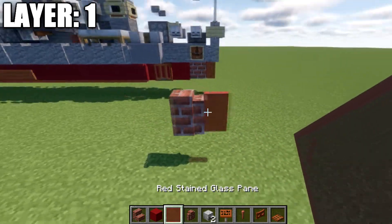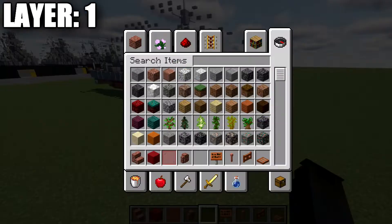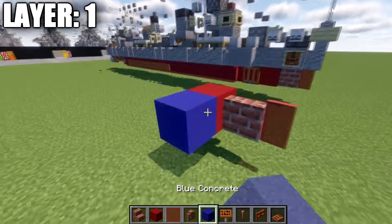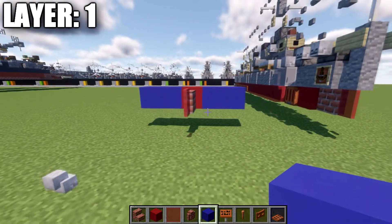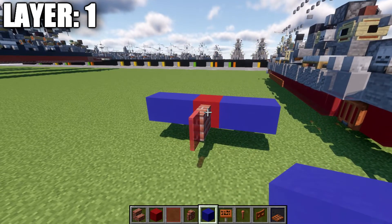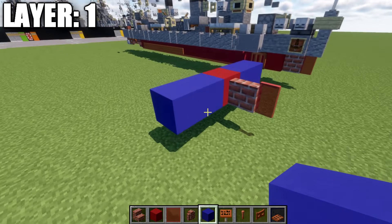We're going to have a red stained glass pane going off the wall forward, and then a red concrete block going back from it. At this point you want to make sure you position this correctly in the water — the blue concrete represents your water level and the red is the start of our hull. Make sure that's positioned correctly if you are putting this in the water, which most of you will want to do.